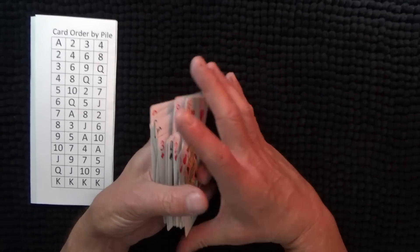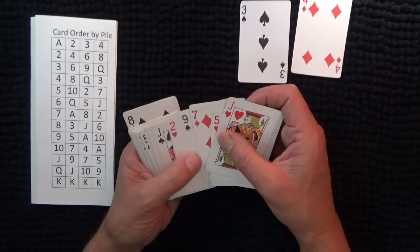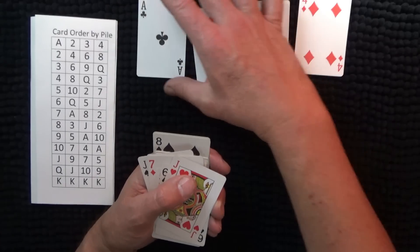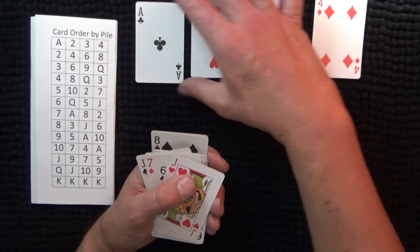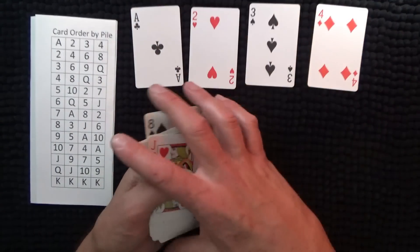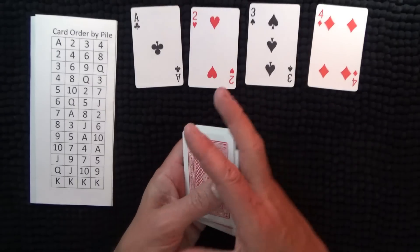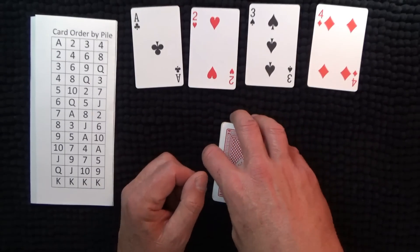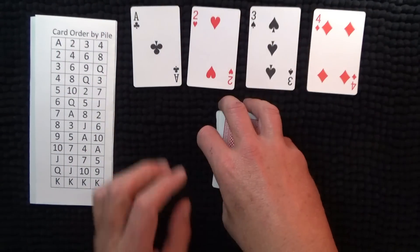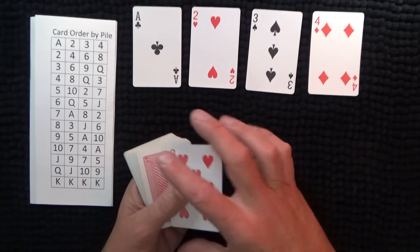Okay, so we need a four and a three. Suits don't count in this game, so it doesn't matter whether it's black or red, diamonds, hearts, clubs, or spades — it just doesn't matter at all. Ready to start now and see how I go this time.